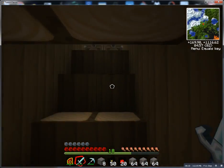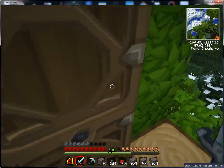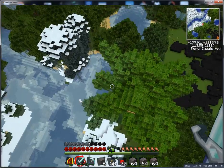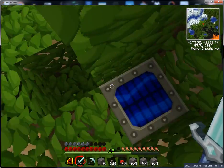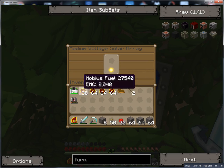There are these doors here that I've got set to open to the outside world. There's a solar array around here somewhere — ah, there it is. My jetpack is getting kind of low, so I'm going to charge it up here while it's still daytime. It's a medium, so this might take a while.